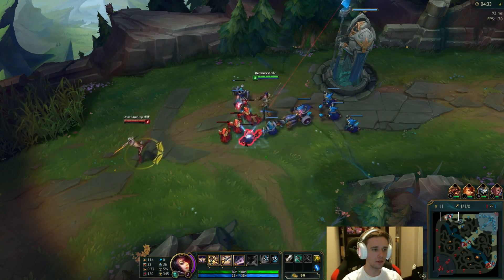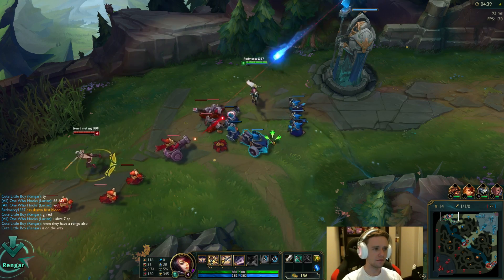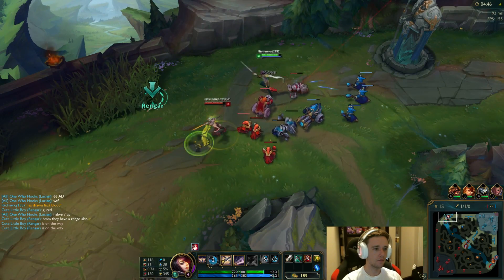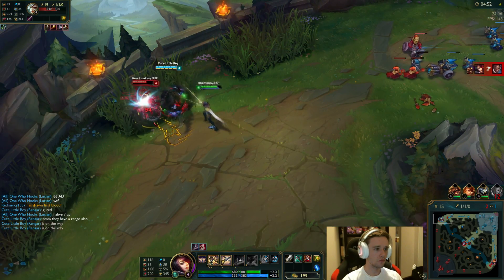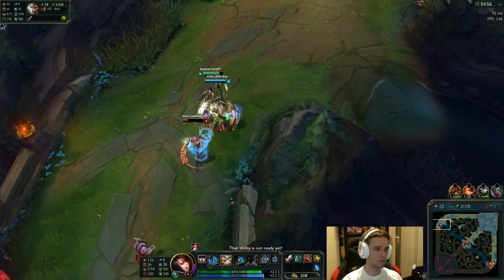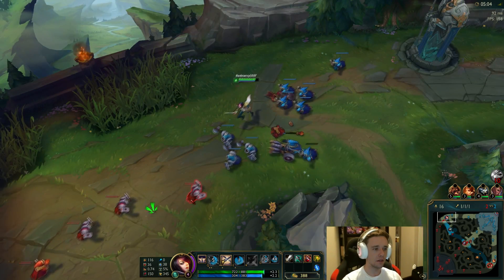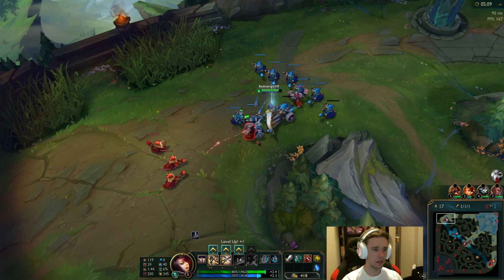If she walks too close, I'm going to Q her and proc my passive on her. Like that. Got the kill on her — easy peasy lemon squeezy. I'm going to miss the cannon minion but I'll get this one just barely. Let's go ahead and push this in and make her miss CS. She does have teleport, which I don't have.